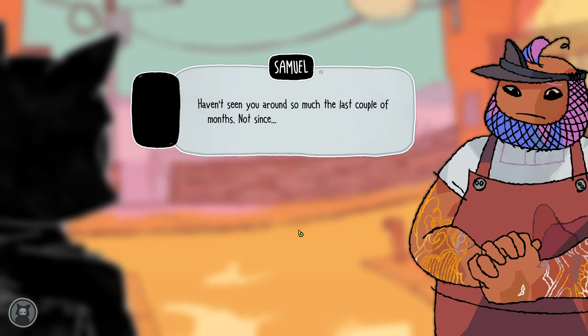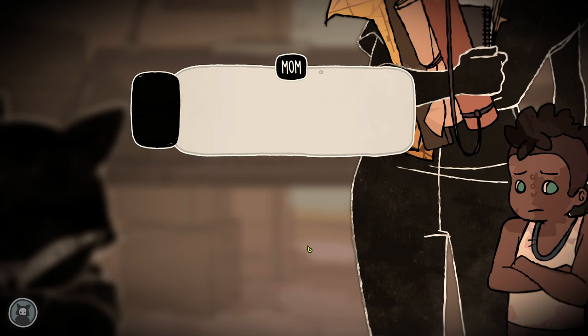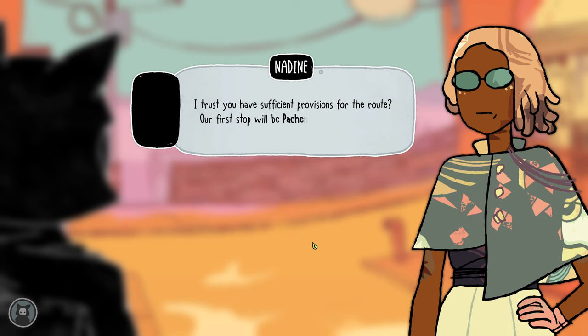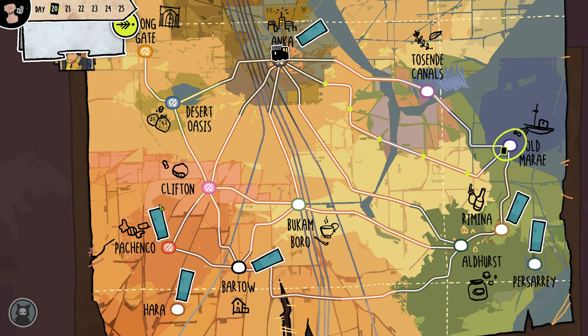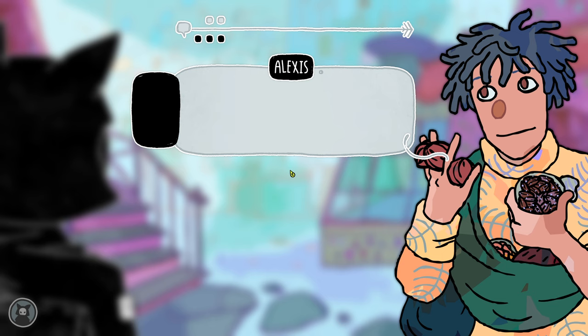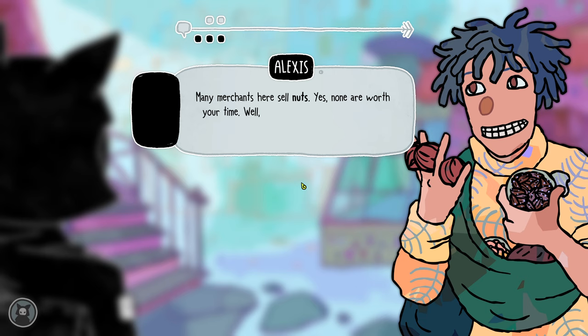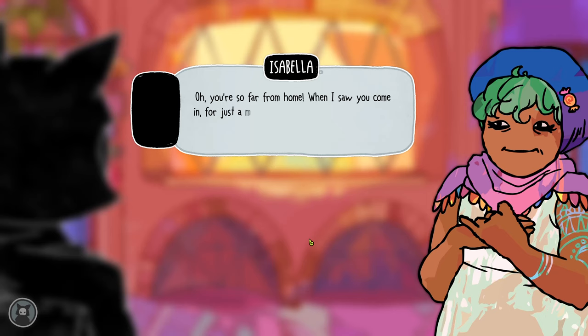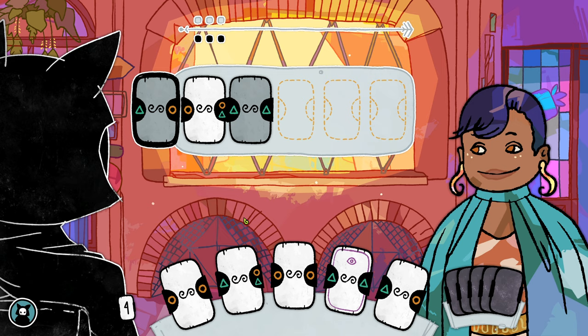Signs of the Sojourner starts with an inheritance. Your mother — world traveler, merchant, and practically a local celebrity — has passed on, and you've inherited her job. Now it's your turn to travel down the same roads she did, learn about the marks she left on the world, become a traveler and merchant yourself, and if you're good enough, maybe a local celebrity in your own right. The bulk of the game focuses on your efforts to make it as a merchant, and that means it's primarily a conversational game. Every town you stop at is an opportunity to haggle over products and meet people who knew your mother — but instead of a dialogue wheel, you conduct all these conversations with cards.